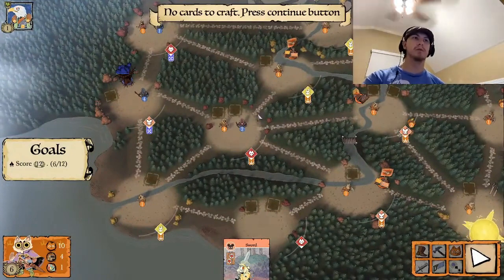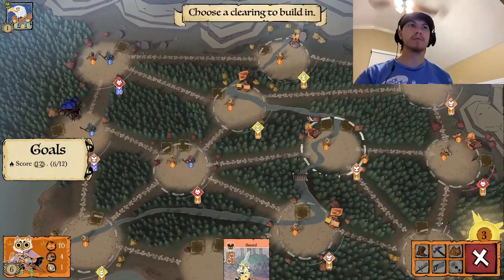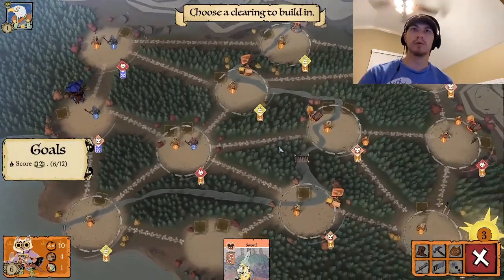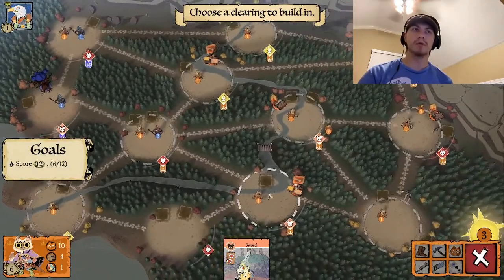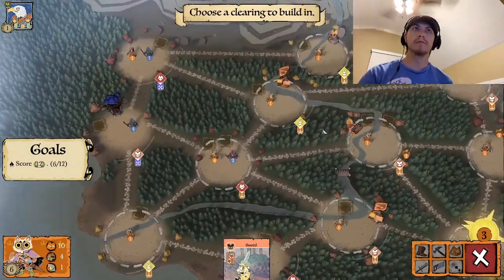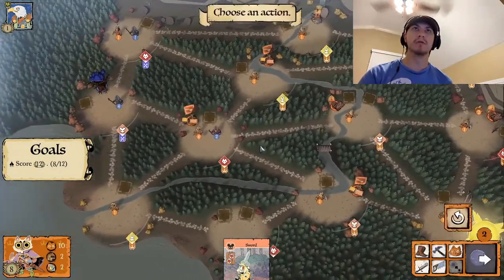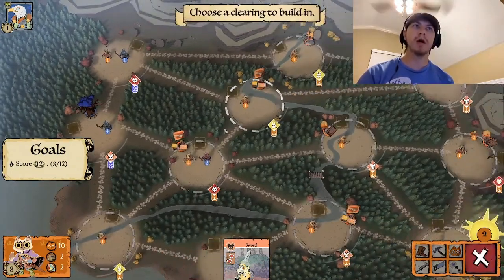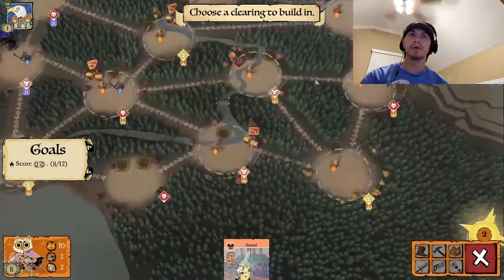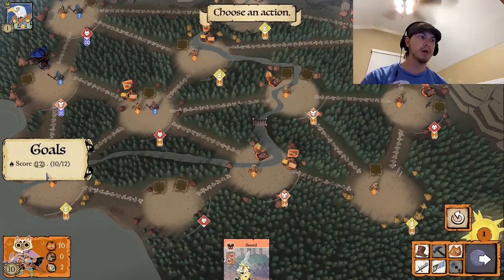I'm going to keep trying to get points each turn. He has one more roost, but this turn since we have a good amount of wood, we're going to build. I'm going to build a recruiter here and another sawmill — building again gets me victory points faster. We're going to build a sawmill right here. That should get us two more victory points. We're at 10 now.